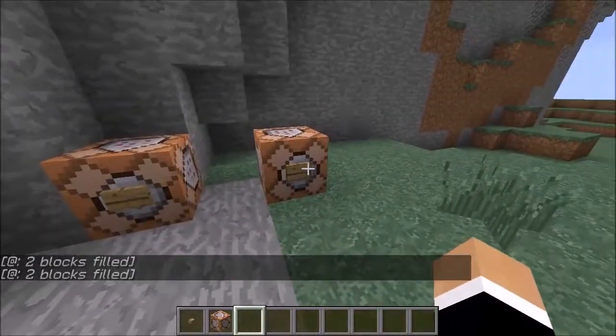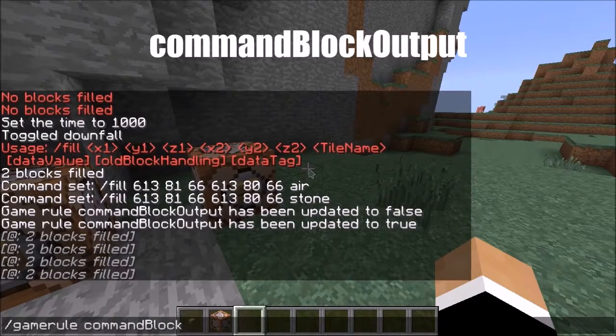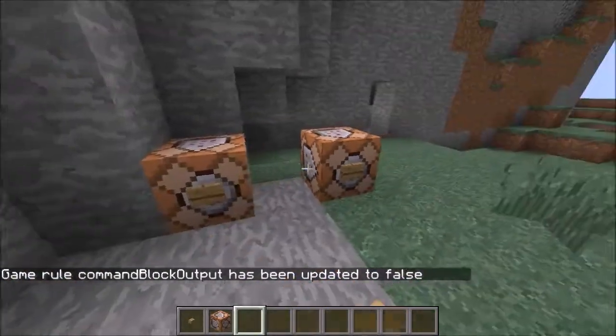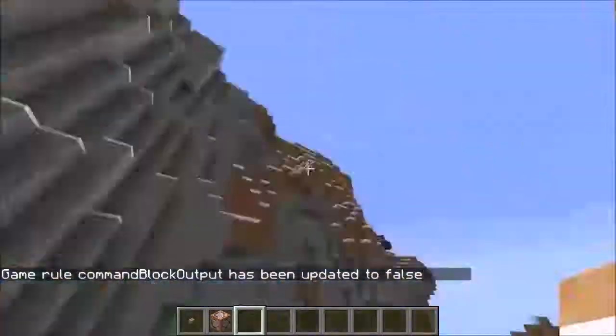If when you're opening and closing the door you get a message saying 'blocks filled' and you don't want it there, you can easily fix that by typing slash gamerule commandBlockOutput false — and the capitals matter here. After that you will not get any messages when you open and close the door. Thank you guys for watching and I'll see you next time.